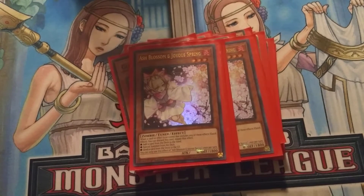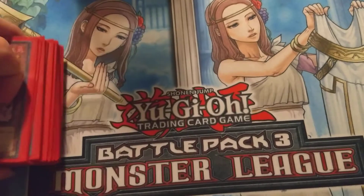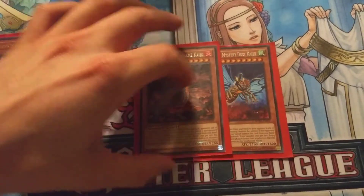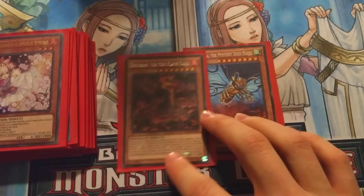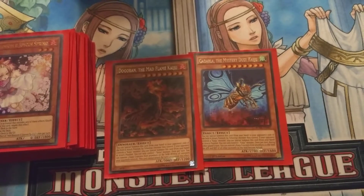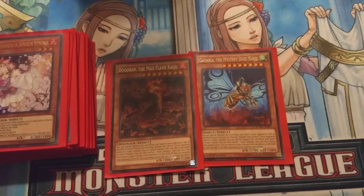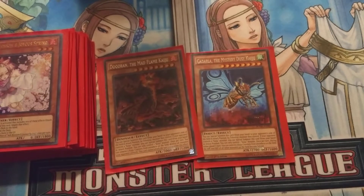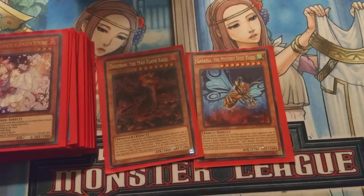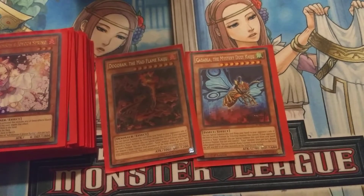Next we run 2 Kaijus — we run Dogoran and Gadarla. I don't have the little sea turtle one, so I just run the Mystery Dust one because he's still weaker. We run him because if he gets special summoned out, then you can use Lost World's effect to get the token.